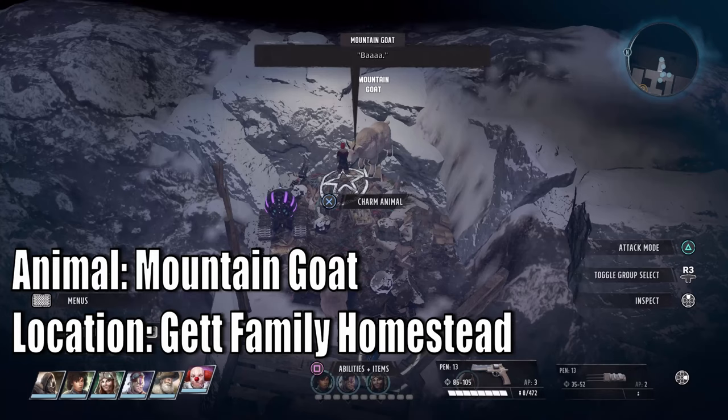The next one is the mountain goat at the Get Family Homestead. You'll need Lockpick to access it. Please note you need to speak with Randy Get to get this side mission - if you didn't and wiped them out during A Very Hostile Takeover, you'll miss out on the mountain goat.